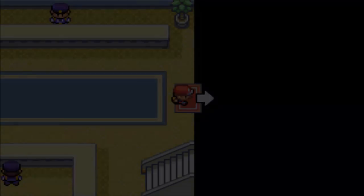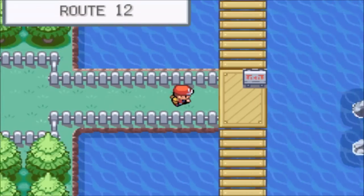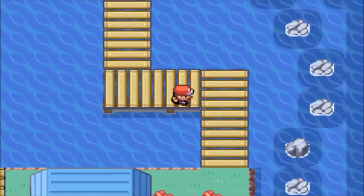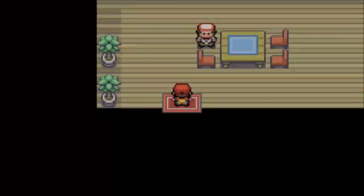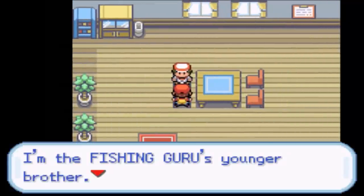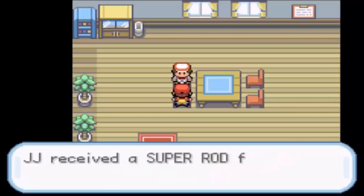At the gate to Route 12, make your way downwards and there'll be a little house with a guy wandering around by it. In that house is a random dude and he'll actually give you the Super Rod. It's a bit weird that you don't get the Good Rod second, but you get the Super Rod second.